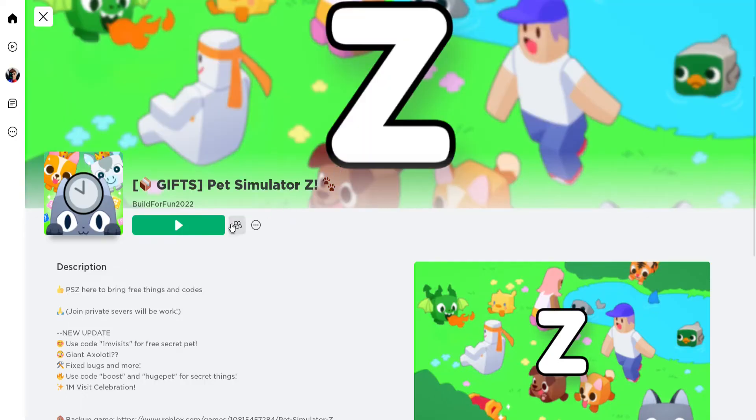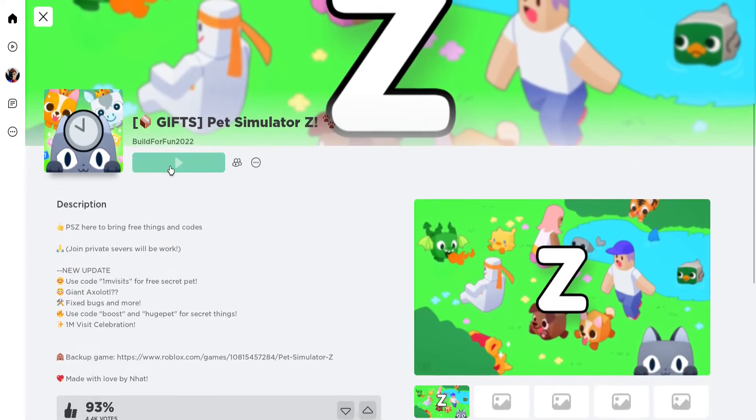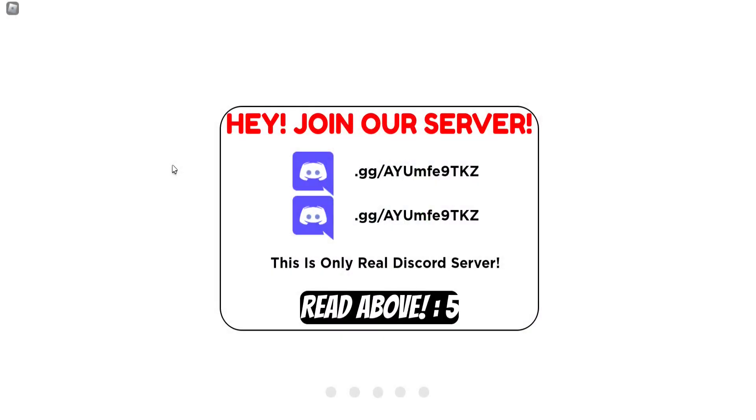Wait — Pet Simulator Z? Is it official or something? Low Games — are they trying to make another thing? This new update is garbage. You know what, after talking about how garbage that update is, I might as well go and play some Pet Simulator Z.